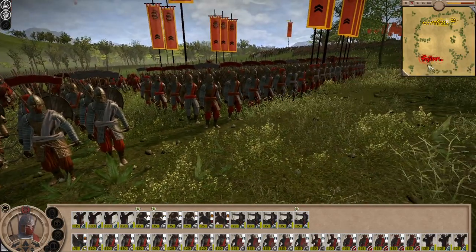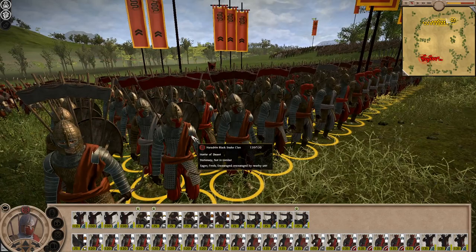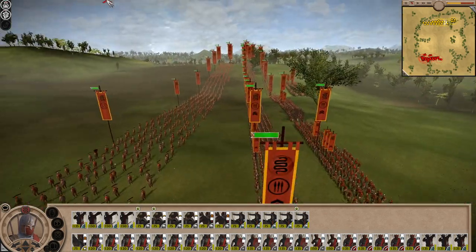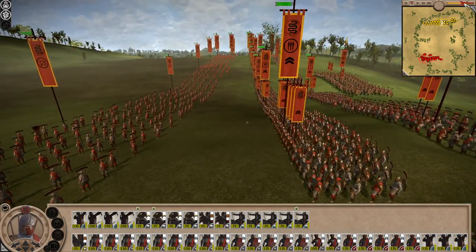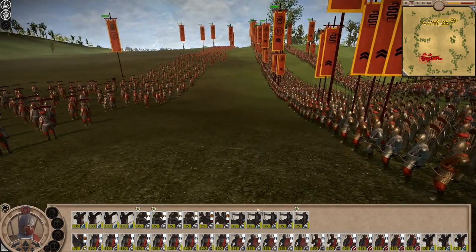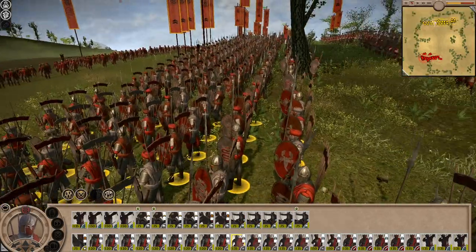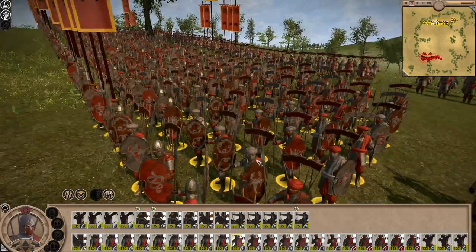We'll go through some of the units. We've got the Horror of the Desert - these are the most elite swords you can get and they look amazing. I've spammed these guys out because we want an elite versus elite sort of army. We don't want to see rubbish on the battlefield today. Then we've got the Serpent Spearmen - these guys are pretty awesome as well.